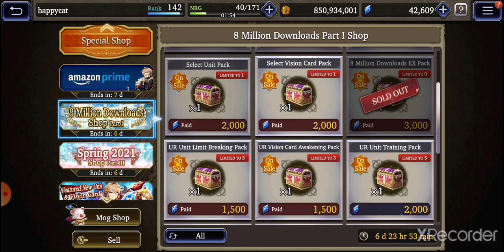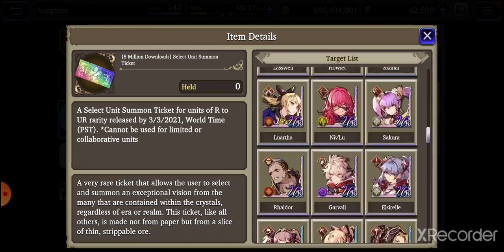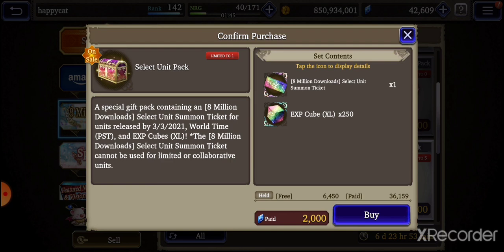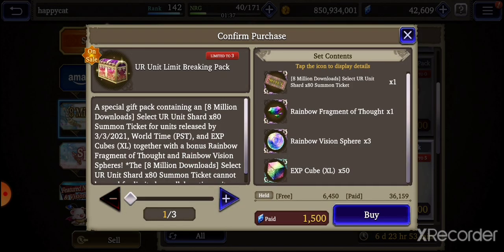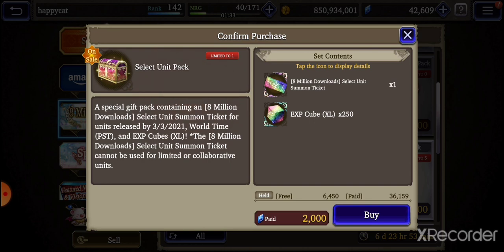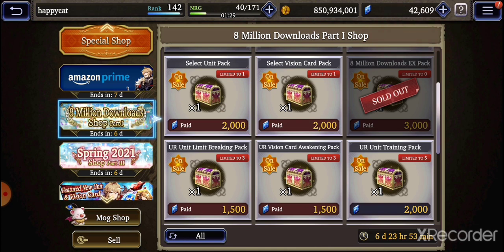This one you can use for non-URs. For those of you interested in getting EX for non-UR units — if that one's three and this one's one, it might be better to just buy the ones that are one. This one is only for the shard, and that other one you can actually get the unit — but basically the same idea: shards and the ability to summon the unit directly.